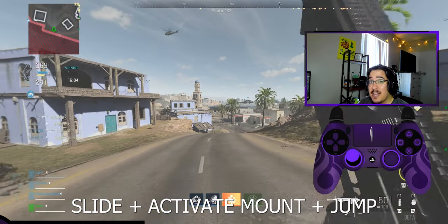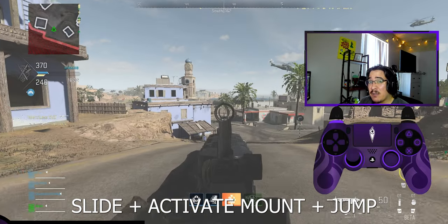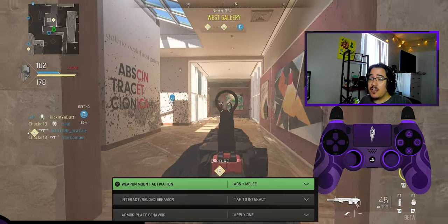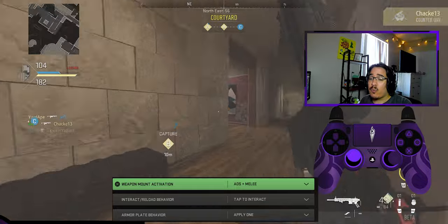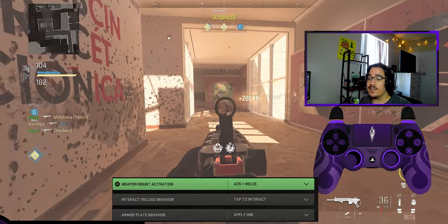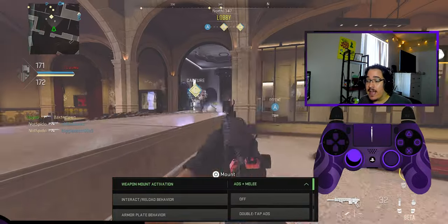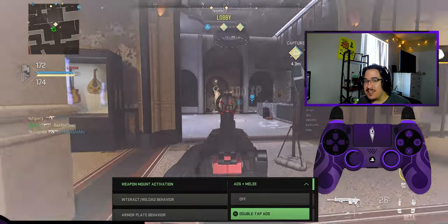To slide cancel, all you have to do is sprint, slide, activate mount, and then jump to stand up at the end. By mount, I mean you need to press whatever your weapon mount activation is. So if it's ADS plus melee, you aim in and hit melee. If it's double tap ADS, you just hit ADS twice.